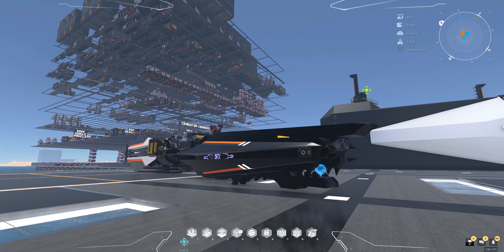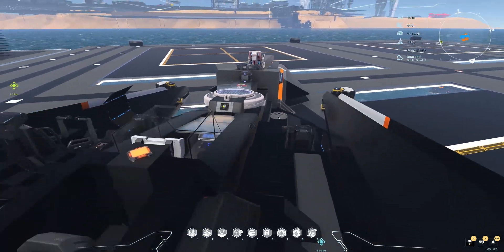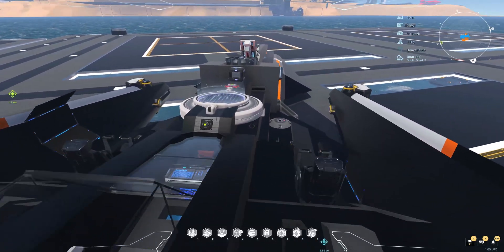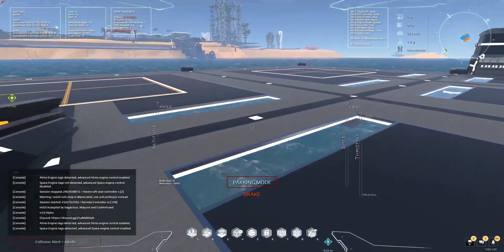Hey everyone, welcome back to the channel. It's been a while, but with launch coming around the corner, it's time to show you a little bit about the Saga Autopilot version 3, which will be available for you to use at launch. Let's jump right in — we have my trusty test goblin shark here, full of all my different chairs, all the code and everything.